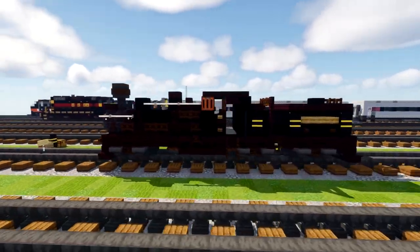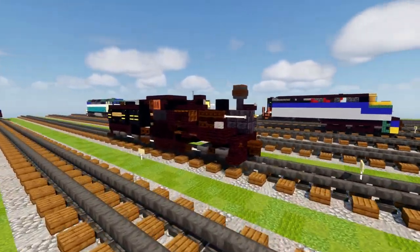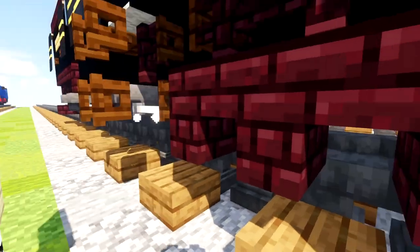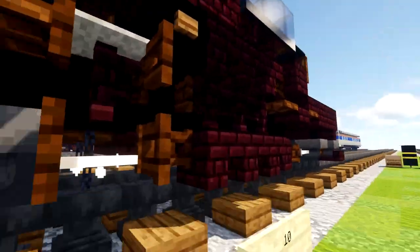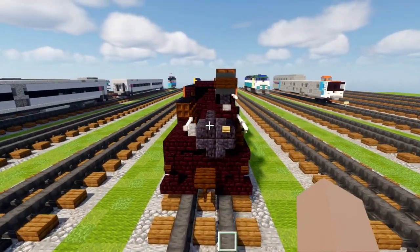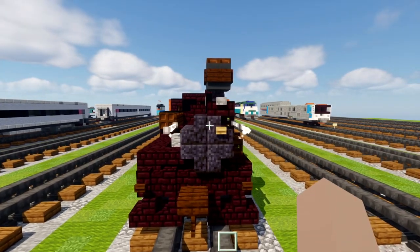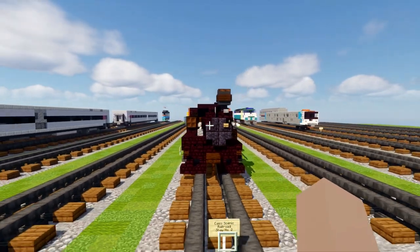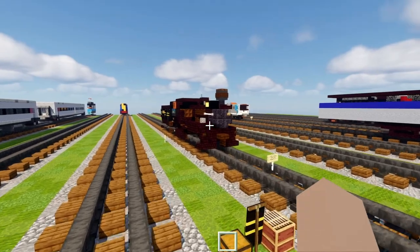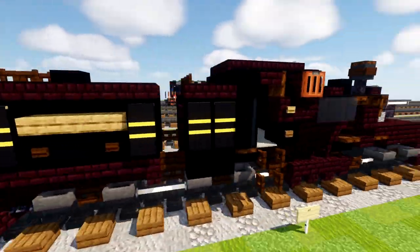It still operates at the Cass Scenic Railroad State Park, which is a heritage railway in West Virginia. They have a whole variety of other Shays, and when I was watching the video for this you can see the parts spin around in a cool motion. This is actually built in real life as an asymmetrical engine — the other side doesn't really have all these gears, and the boiler is adjusted to one side. This is a commission by patron supporter codbo2rgm2, so thanks to him for making this video possible.